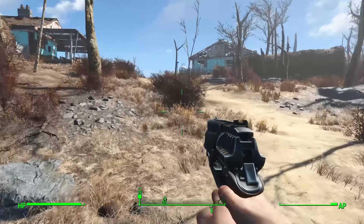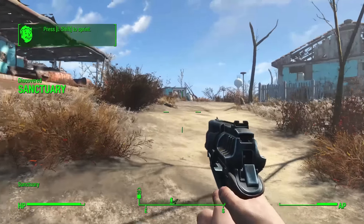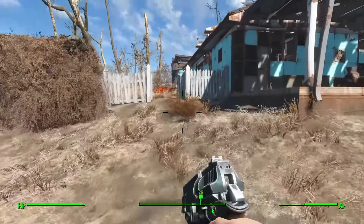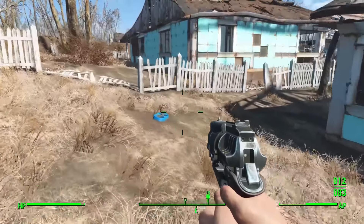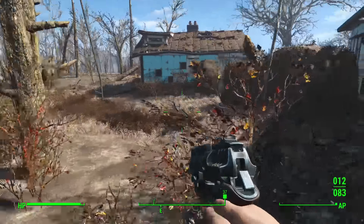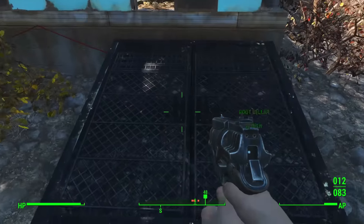The next location is Sanctuary itself. Most of you will be going here at the start of the game anyway, but there's a location I missed that provides quite a few pieces of loot. As soon as you cross the bridge into Sanctuary, take a left and keep going through all the garden areas of the houses all the way until you reach the house at the back — behind it you will find the root cellar.